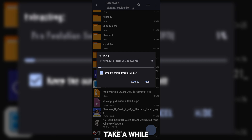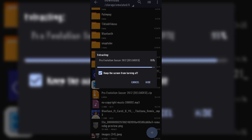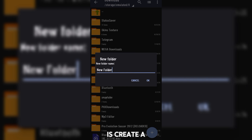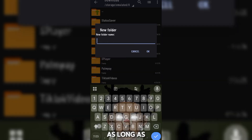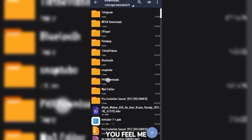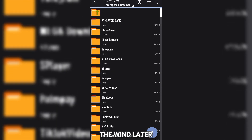Extraction is going to take a while, so you need to wait patiently. After extracting, as you can see, the Pro Evolution Soccer folder is now here. All you have to do is create a folder — you can name it anything you want, as long as it's not something you'll easily forget, because we're going to use that folder to install the game. Open the folder we already extracted and extract the ISO file inside of it into the Winlator folder we created earlier.